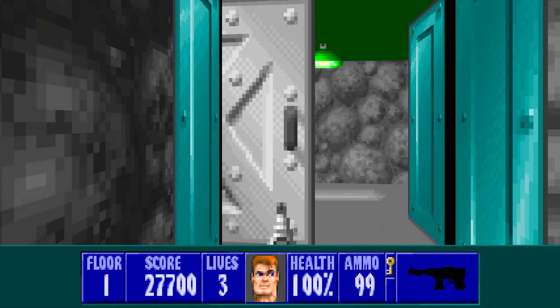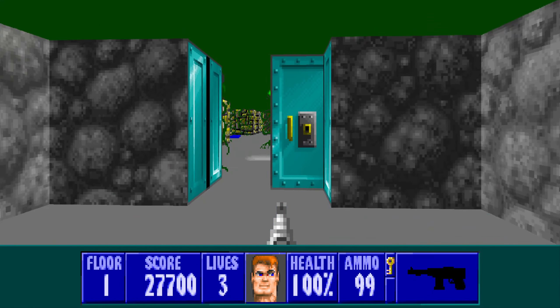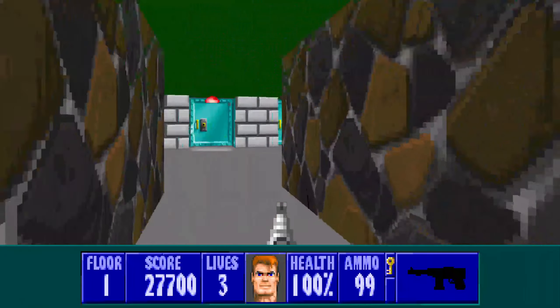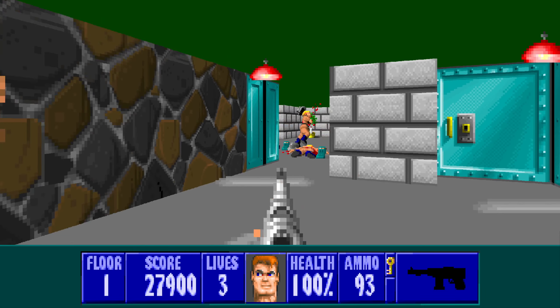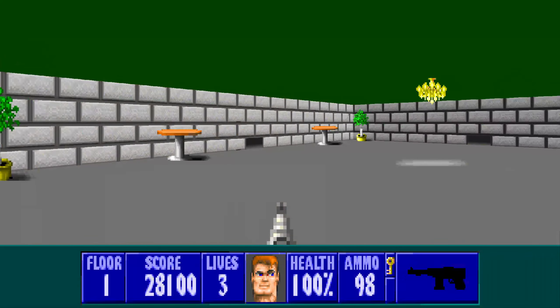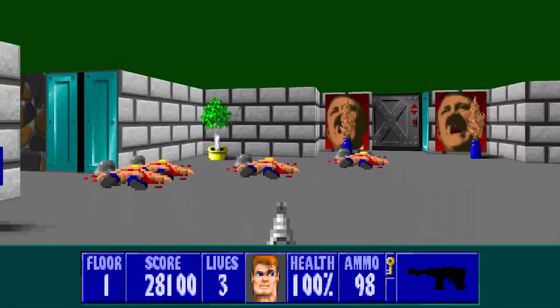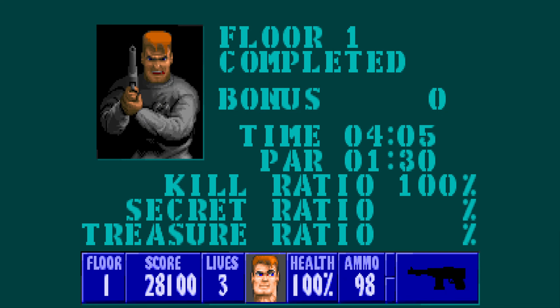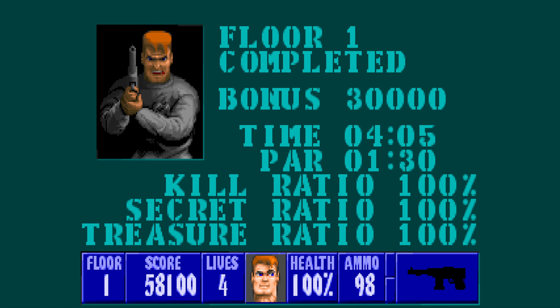Now I've just got a few more guards at the exit to get and we're done. Three doors — they've heard us, but that's fine. 28,100 score. So let's just leave. 100% kills, 100% secrets, 100% treasure. Nice, simple first level, but we've already got all the weapons. Doing very nicely for ourselves.